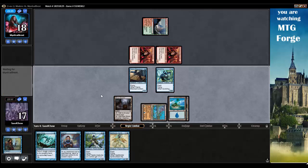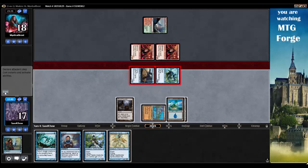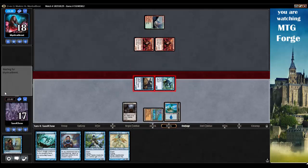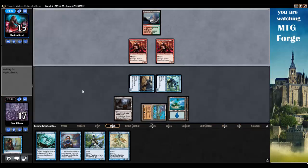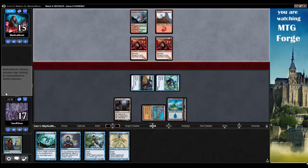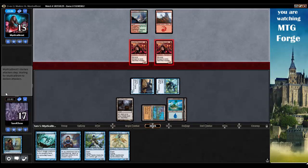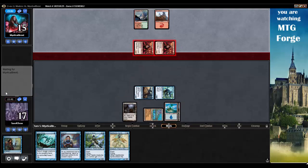I know my opponent's going to try Might of Old Krosa again next turn. Actually, I can just hold up Spell Snare Sprite. So we'll just swing for 3 here and hold up Spell Snare Sprite. Opponent got greedy with their one-lander — I just did that. Getting stuck on a one-lander just sucks. Opponent's going to come in and swing. I'll trade — I'll let you have your 2.